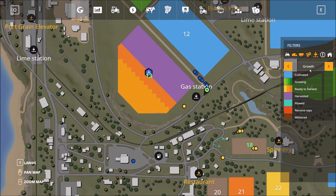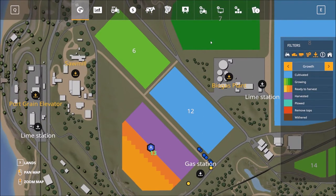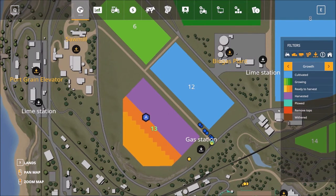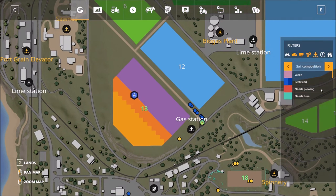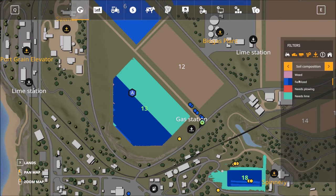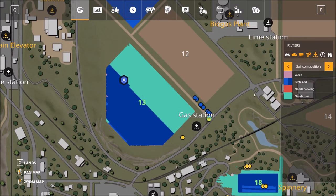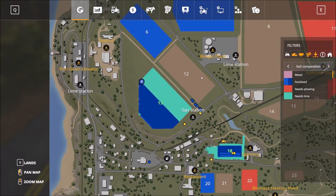When it comes to field management, there's a growth stage display showing crop growth. Dark green means it's nearly ready to harvest. There are four stages of growth and three stages for harvest — harvest shows as purple, then plowed and remove crops. We also have soil composition: you need to fertilize, plow, and apply lime. My field needs lime because every third crop stage will require liming, which if skipped reduces yield by 15%.